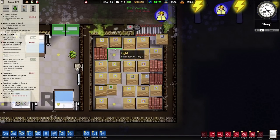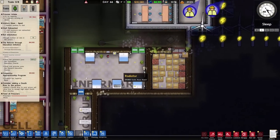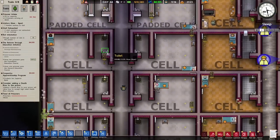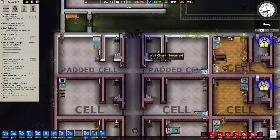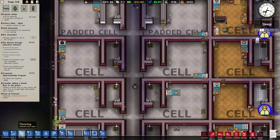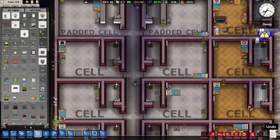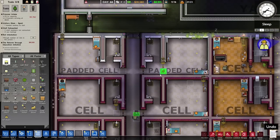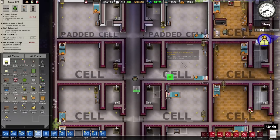We always seem to have so many lights dotted around the place. Looking over here, a few of the cells - in the toilet areas and little private bathrooms - don't seem to have lights in. So it might be worth just putting a few lights in there to make them a bit nicer. We've got 15 spare lights, so we can afford to dot a few around the place.